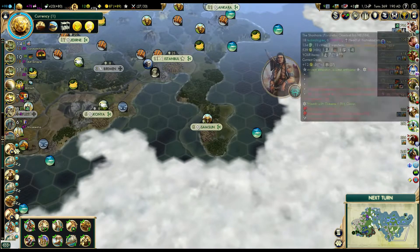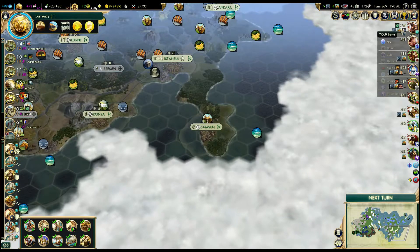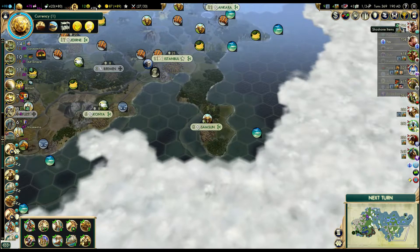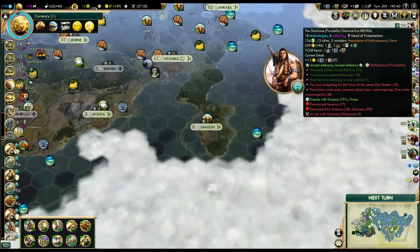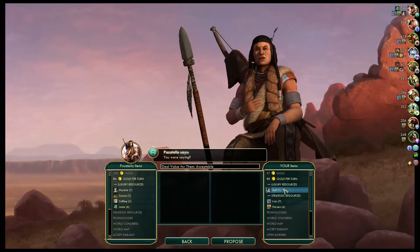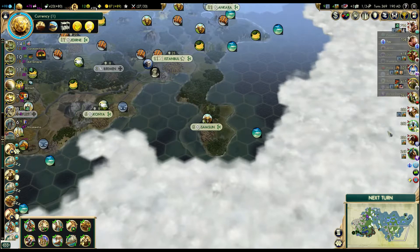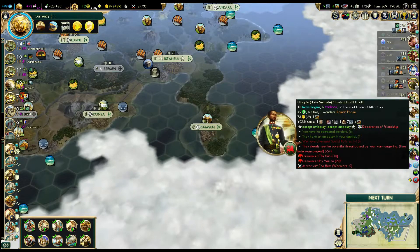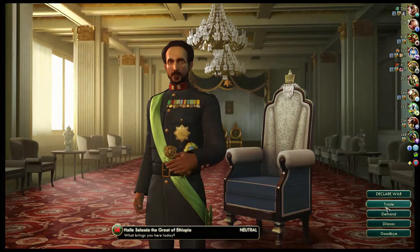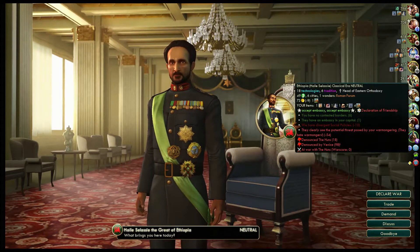I'll explain. For example, here it shows me I can trade these three things and I can get Jade from Shoshone. But it doesn't show me, for example, that it's my last copy of Salt that I usually don't want to sell. And more importantly, it doesn't show me trades with Ethiopia. It doesn't show any trades because he has minus 9 gold per turn and technically can't afford anything.